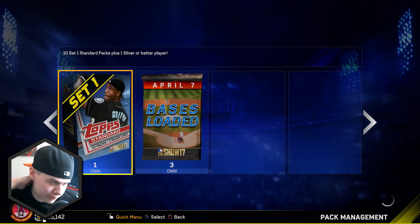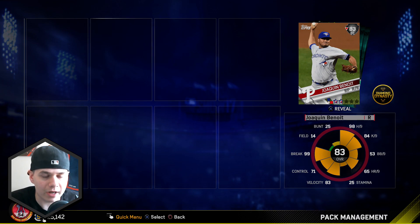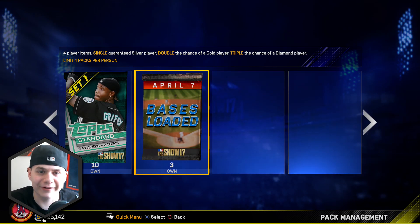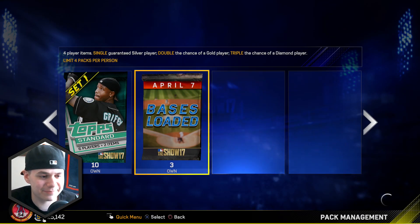Now let's open up the topper here for the 10 pack bundle. And it is Joaquin Benoit. Two silver cards with inside edge down. Let's go into the next bases loaded pack.